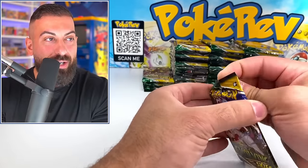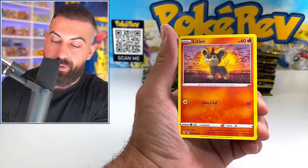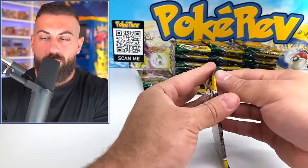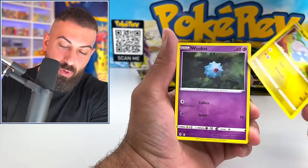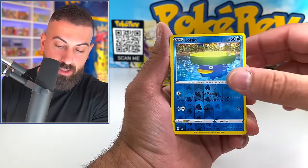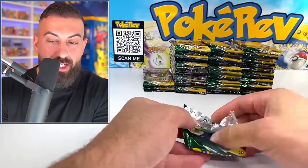Now, we're not going to know until we hit a secret rare — like a rainbow or an alternate artwork — we're not going to really know what's happening until we hit one of those. Code card. Yeah, these are all from booster boxes. I think they were leftover because I had them in a bin under a table that I hadn't seen in so long, and my kids found it. Like, can we open up some of these? Sure. I think these were leftovers from when I was doing the Evolving Skies stream trying to complete the binder set.